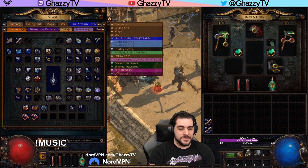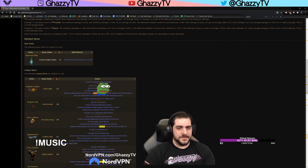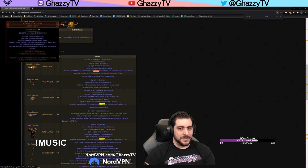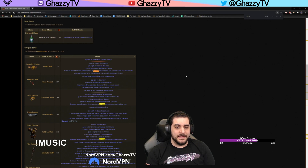The same thing applies to Unlucky modifiers. For example, a belt that makes chains damage from enemies hitting you Unlucky while you're cursed with Vulnerability means that as long as you have Vulnerability on you, enemy damage rolls twice and the lowest value is taken. Damage taken that is Unlucky is especially strong against lightning damage because of the big difference between the low end and high end of lightning damage ranges. Essentially, before damage is taken it rolls twice and takes the lowest value.